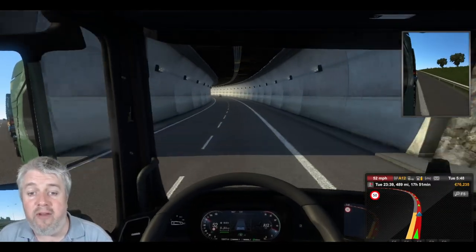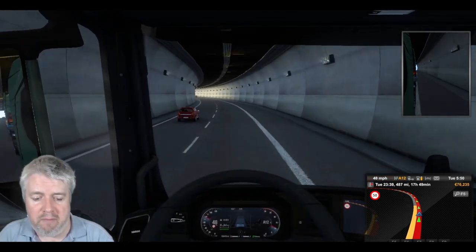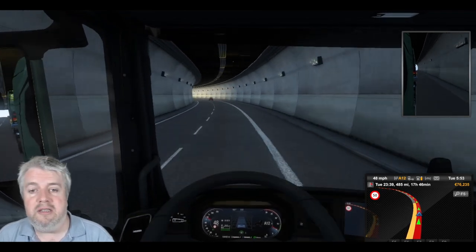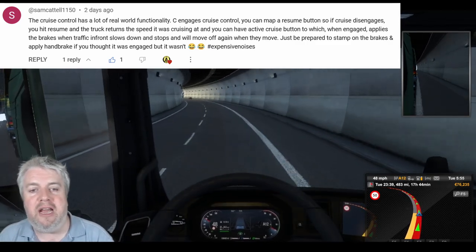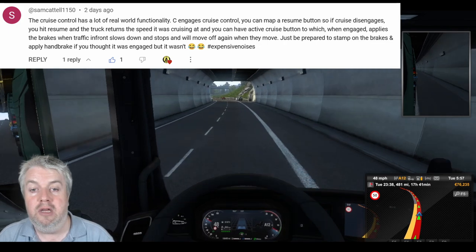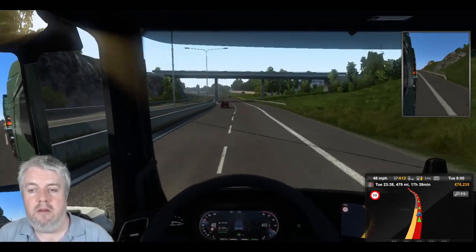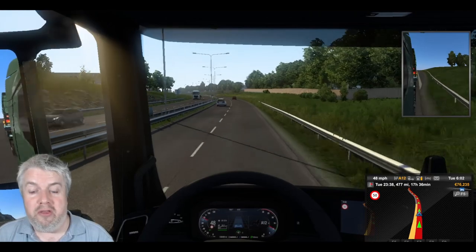Heading into this tunnel — it's all very interesting so far, enjoying the drive, although we're a little bit over the limit. Back with cruise control, there we go. On the subject of cruise control, thank you to Sam Cattle who mentioned there is a way to map a cruise control resume, so if you pull out of cruise control you can have a memory button which will take you back to the previous speed you were running at — which sounds pretty good. Hello Polizei! Has anyone else used that and is it worth thinking about?